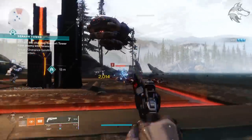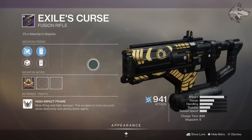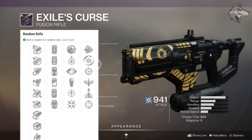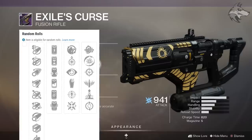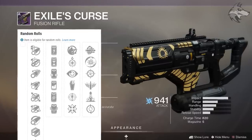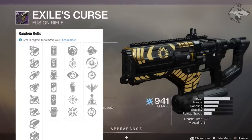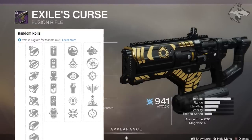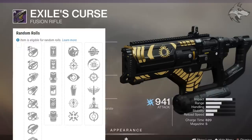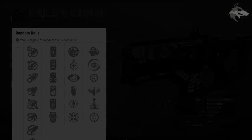Exile's Curse is the new high-impact arc fusion rifle. This can roll with hammerforged rifling, corkscrew, and smallbore. Projection fuse can roll in the battery slot as well, which will be pretty nasty. You can roll bonuses like firmly planted in trait slot 1, and otherwise field prep, underdog, no distractions, grave robber, and threat detector. Trait slot 2 can roll snapshot, celerity, feeding frenzy, elemental capacitor, multi-kill clip, and disruption break.